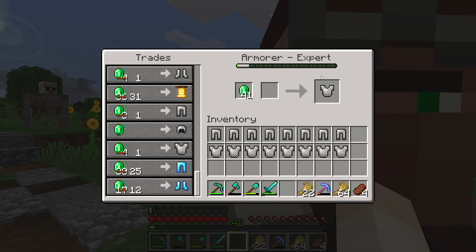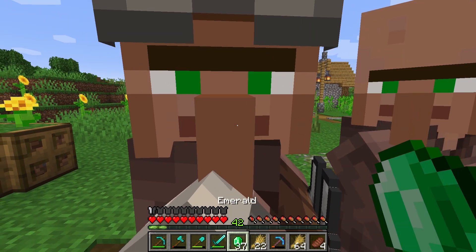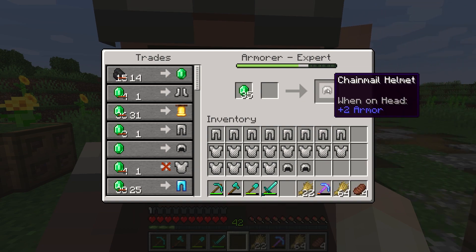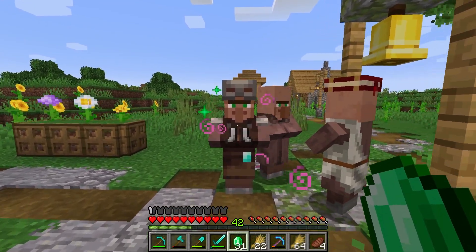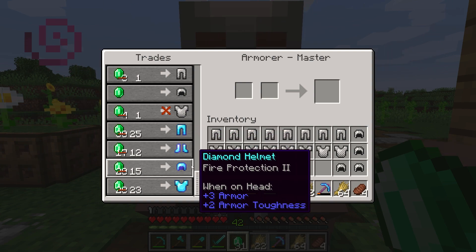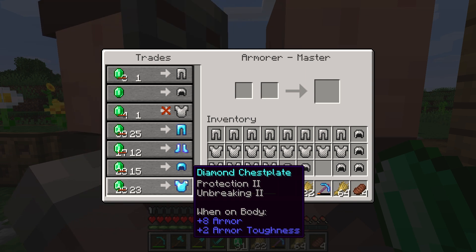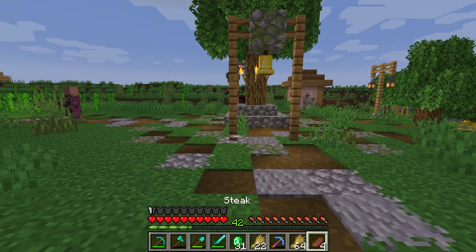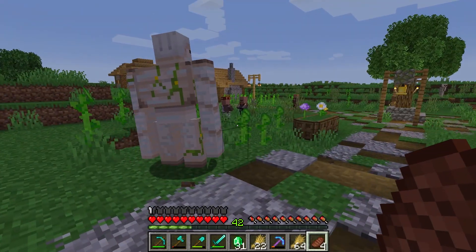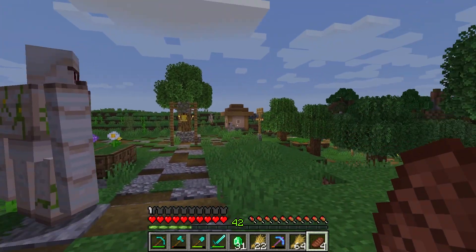I'll just take hats - they do just as well as the chest plates. Fire protection and protection 2 - what would I ever do with one of these things? I'm liking the way we're set up right now. I feel like we didn't get too much use of that maiden voyage, but we did cross the bridge and I'm happy about that. We got a few more trades here and the village is starting to look a bit more lively. Back to New Petal Valley.